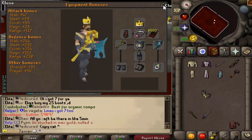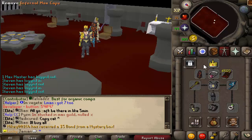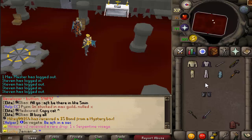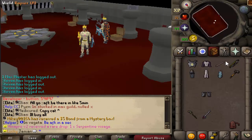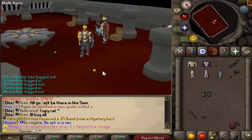They don't have any negative stats. You could also bring the Tormented Bracelet or the Bracelet of Ethereum for range. You could bring all three of them or not. Same with the boots — these boots do actually have a negative magic bonus, so if you wanted, you could bring Eternals to switch. It's really just what you want to do and how much switching you want to do. Personally, I don't switch a lot; I keep it very minimal, just a two-way switch — three-way, I guess, if you include your weapon.